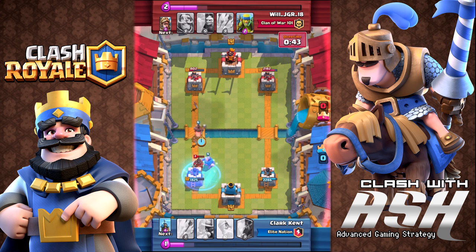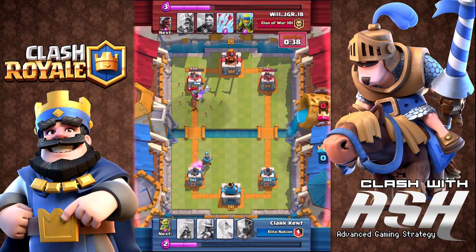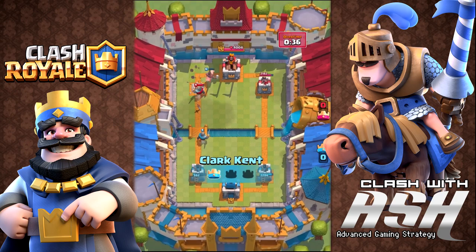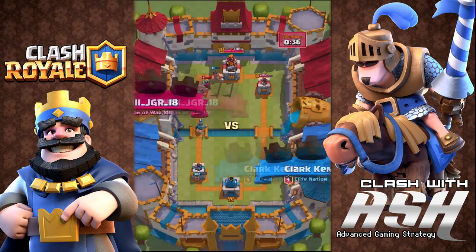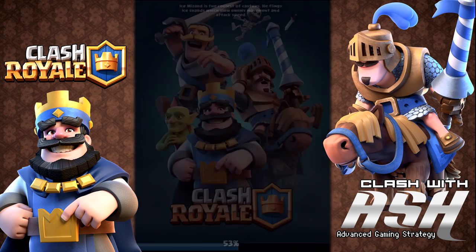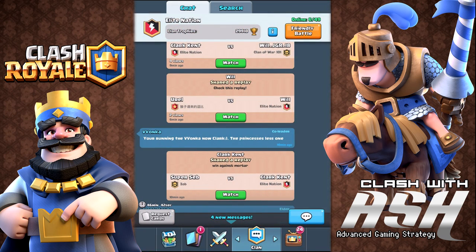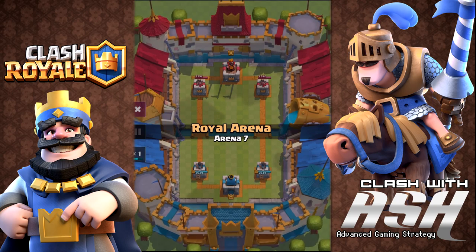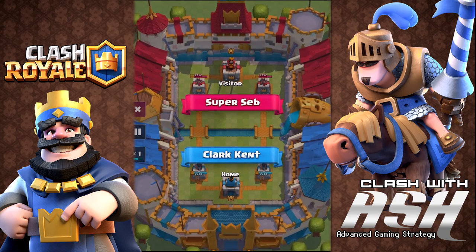A hog finally gets onto Clark Kent's tower and the opponent uses the freeze spell. Clark Kent knows that using hog plus freeze means the opponent must be very low on elixir, so he plays offense instead of defense. This game is all about knowing how much elixir your opponent has — knowing that lets you pick your spots, defending when needed and surging when your opponent is low.